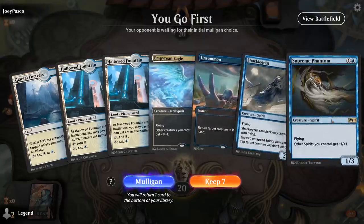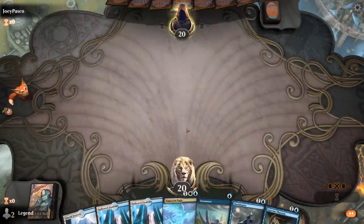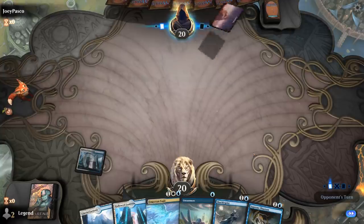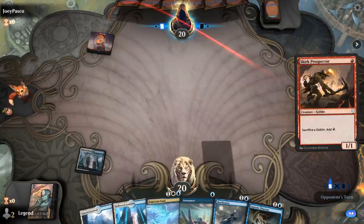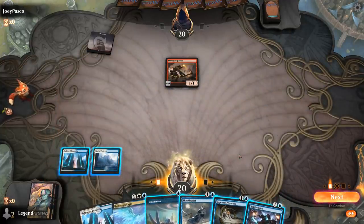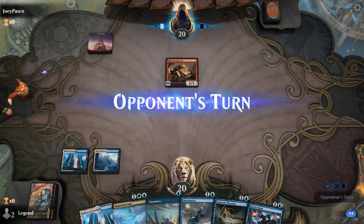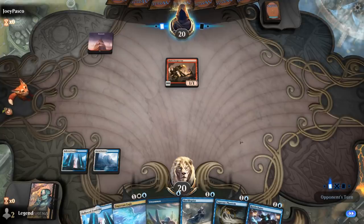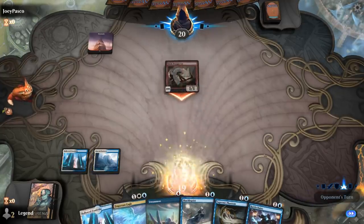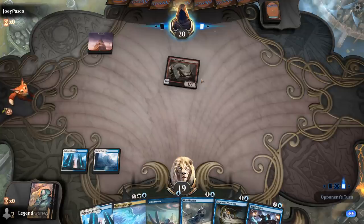We're on the play with a fine opening hand. Could keep up Unsummon at the cost of two life in case the opponent has an elf on turn one. It's going to be a Skirk Prospector instead, so we're up against Goblins. I'll probably just play Rattle Chains here. Interesting attack — I would be okay trading Rattle Chains for a Prospector, although with two lords in hand maybe I shouldn't. It's definitely a risky attack on their part since we could have had Flash creatures to ambush the Prospector — and Prospector is definitely an important piece of the Goblin deck.